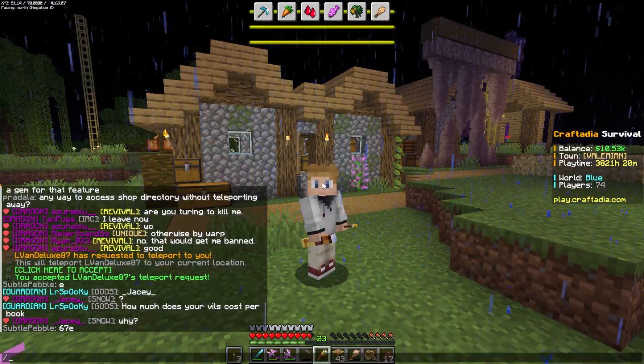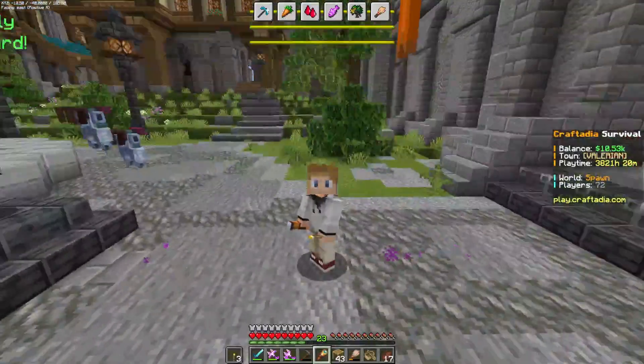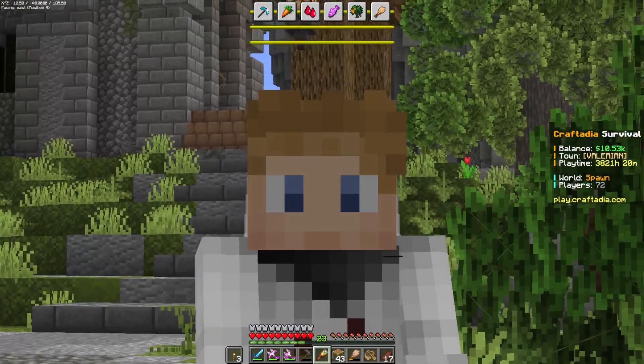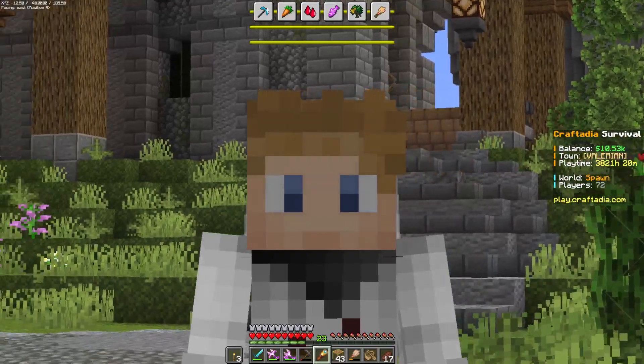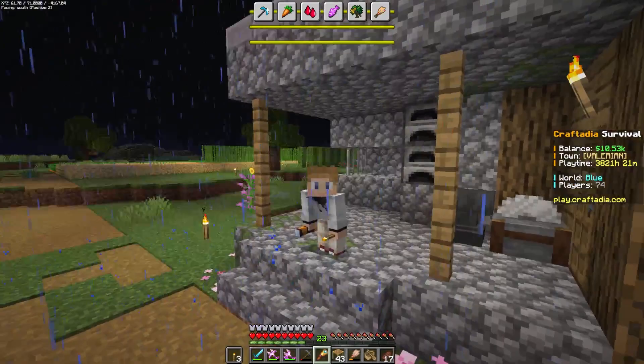The sneaky thing I found is if I just go to spawn, notice my HP and my food is now full. I don't know if this is a bug, but you pretty much don't need food anymore if you just want to quickly teleport to spawn and then go to your bed. Finding all the little bugs!